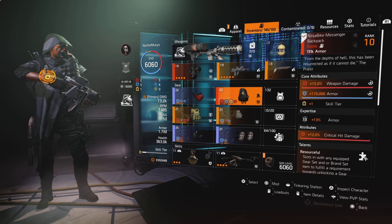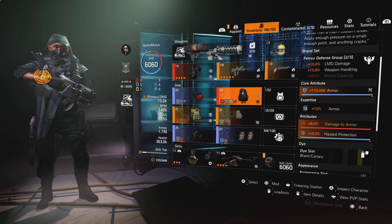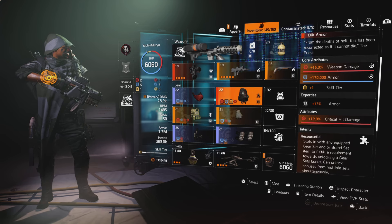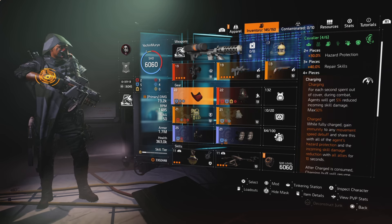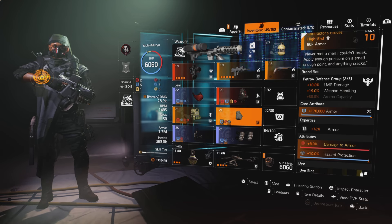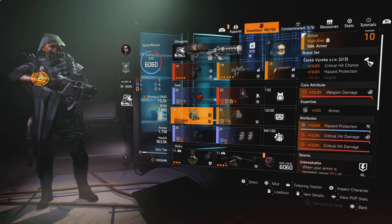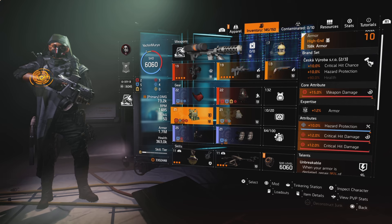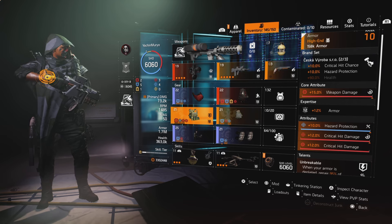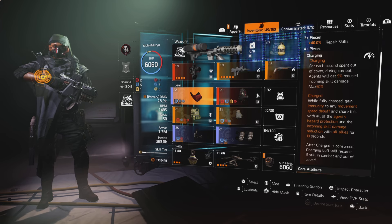Let me explain the Ninja Bike Messenger for you guys that are new to the game — wear this bag in PvP. With the Ninja, it unlocks unique bonuses for you. We've got on three-piece Cav, but it's also giving me the four-piece bonuses. The gloves give me 10% LMG damage and 15% weapon handling; the chest plate is giving me 10% critical hit chance and 10% hazard protection. It's unlocking the first and second brand set bonuses for me. If you have three pieces on, it unlocks all four.